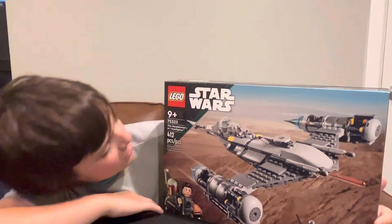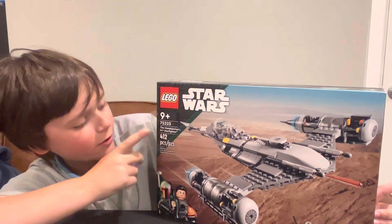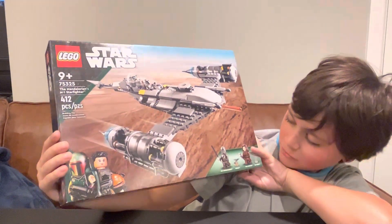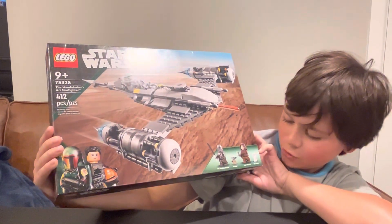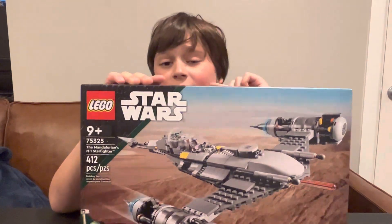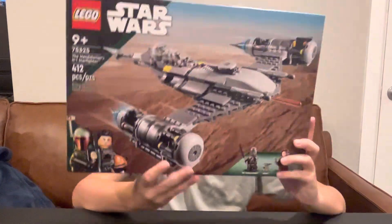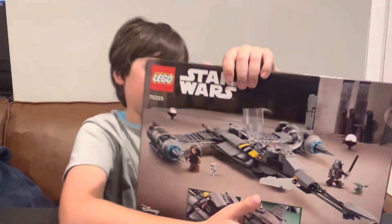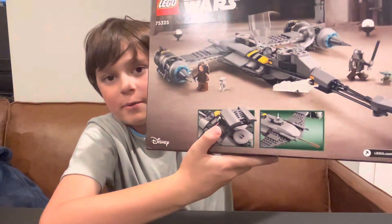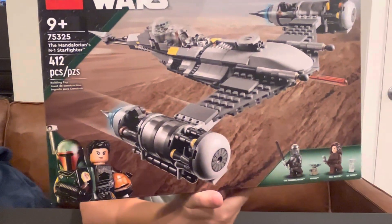This is set number 75325, the Mandalorian's N1 Starfighter. It has 412 pieces. For the minifigures it has the Mandalorian, Grogu, and BD-1. It's a good way to get the BD-1 piece in a different color, because in the game you can change his color. This is his new ship because his last one exploded. It's from the Book of Boba Fett. There's a place that pops off so you can pose him jetpacking, and there's a little hole for Baby Yoda to sit in.